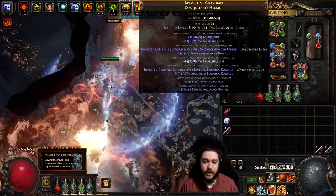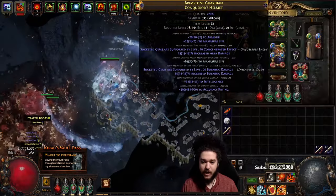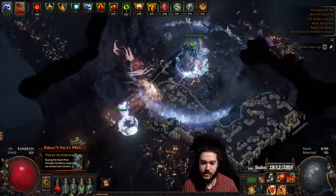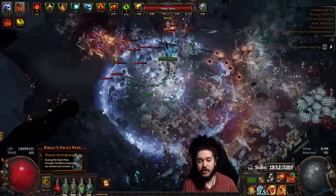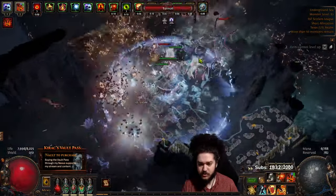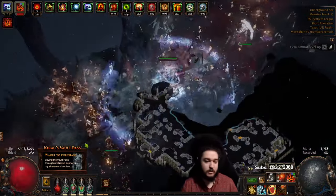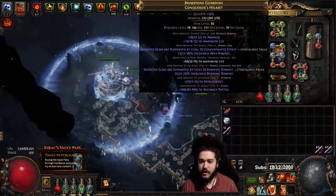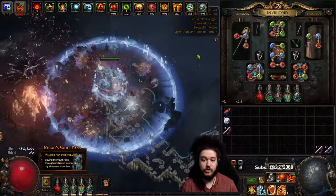My helmet is okay - it's a Conc Burn helmet but it has nothing else on it, just Accuracy and Intelligence. Intelligence is normally okay in Trade League because you could buy Tattoos of the Turtle for reduced crit damage taken, which is a really nice stat when you're face tanking. But I'd rather get Fire Res, Life Regen, and Chaos Res, so I definitely need to craft a new helmet.